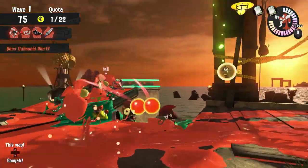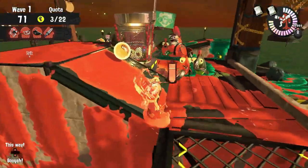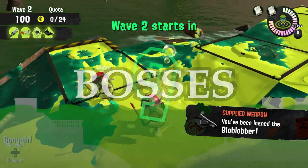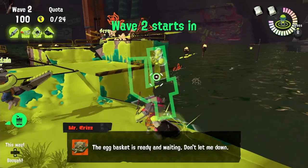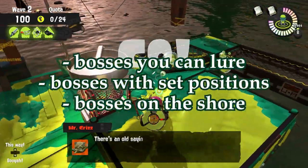Because even if you throw the eggs, it is marginally faster to just splat the boss near the basket and put them in immediately. Not every boss can be lured though, and some have unique behavior that may be confusing. So I made a list with three categories of bosses: those you can lure, those with set positions, and those you cannot lure, to make it easier.